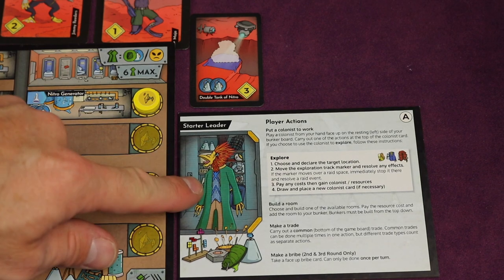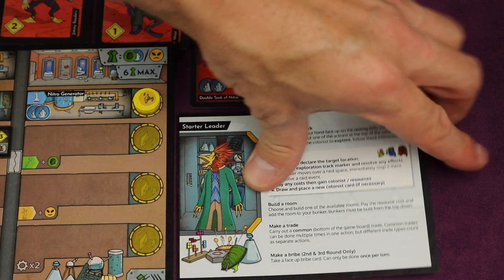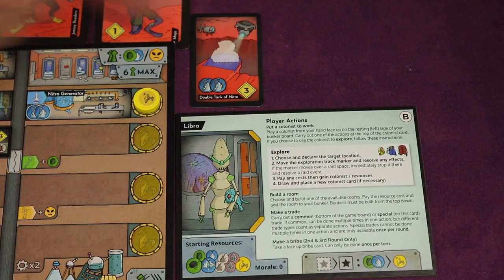Each player also gets a starter leader that talks about the different actions you can do. There are plenty of non-starter leaders on the B side once you know the game well — they have different types of abilities, different starting resources, and different special trade actions. So even in setup, there's a lot you can do to quickly get started or customize for a deeper experience.